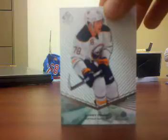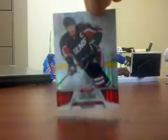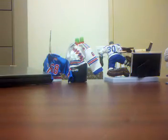Corey Trapp rookie extended. Daniel Alfredson numbered 31 of 199, mirror red. Warren Peters pinnacle rookie from Crown.